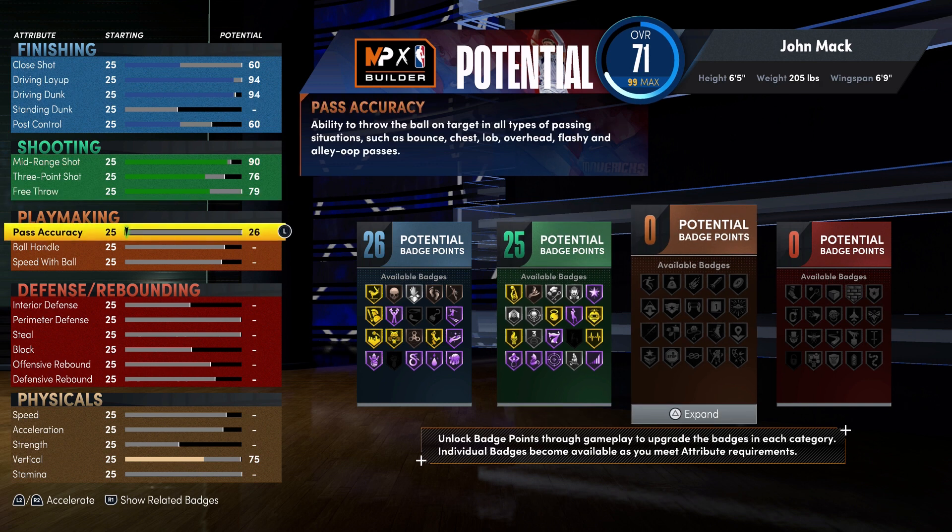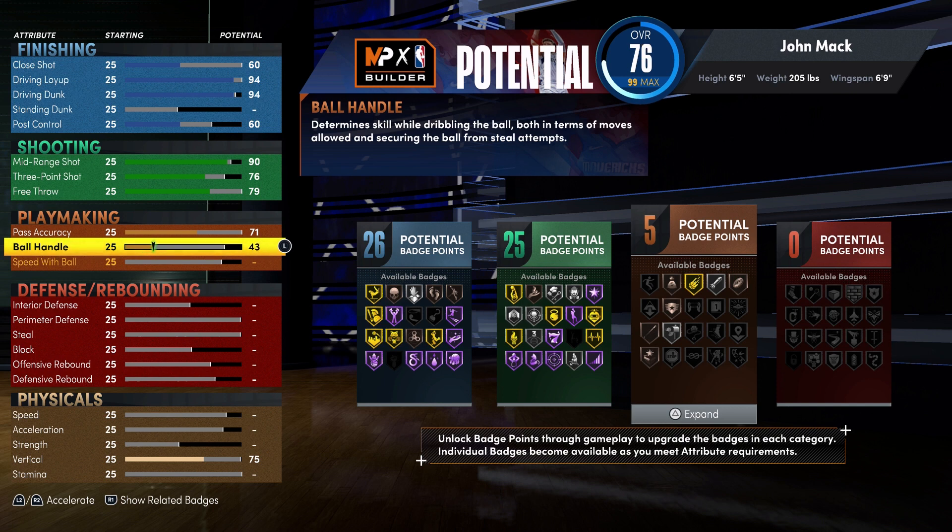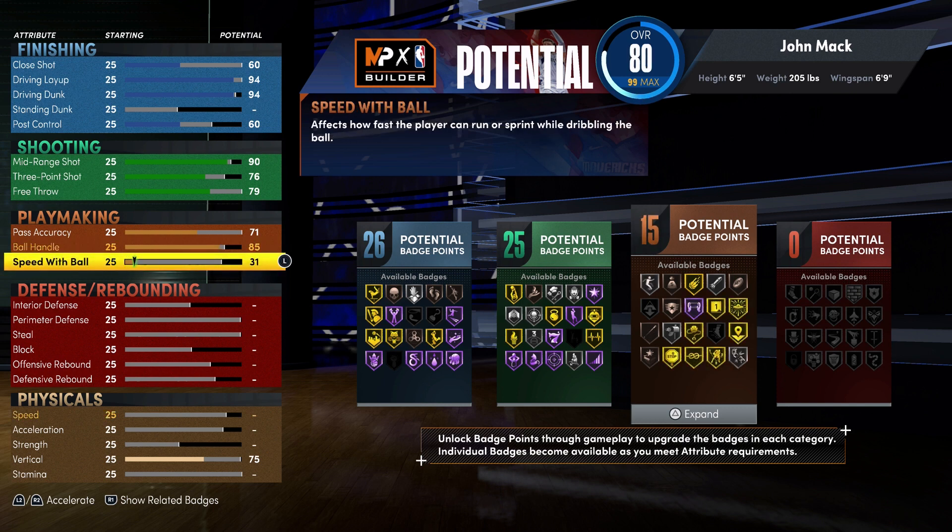For playmaking, you're going to bring your pass accuracy up to a 71, your ball handling up to an 85, and your speed with ball up to an 86. And that's going to give you 25 playmaking badges.